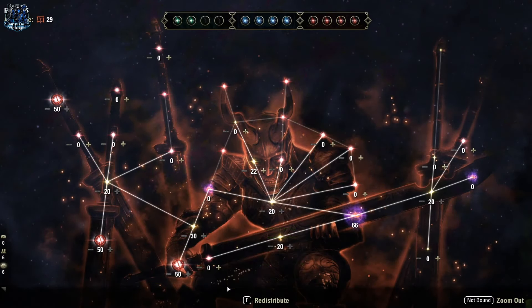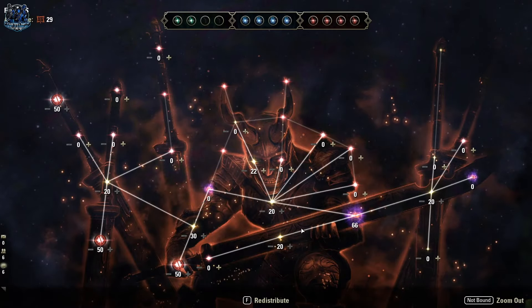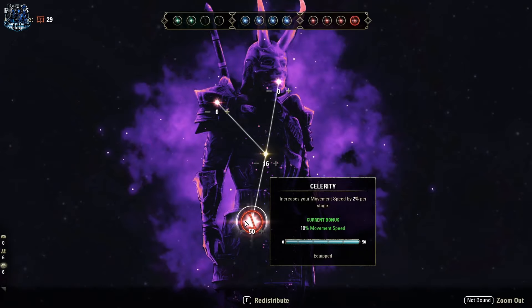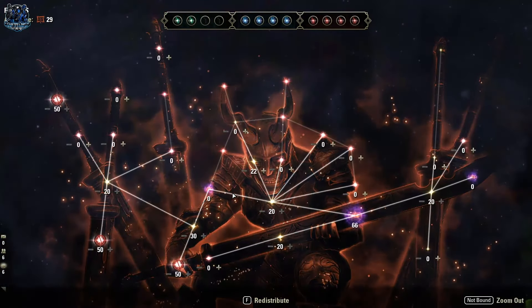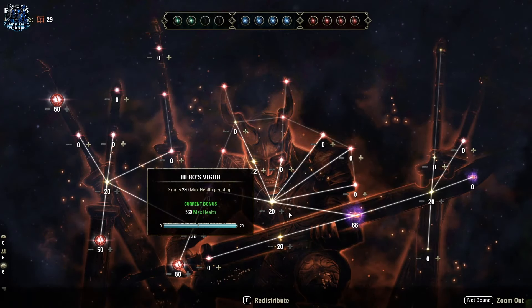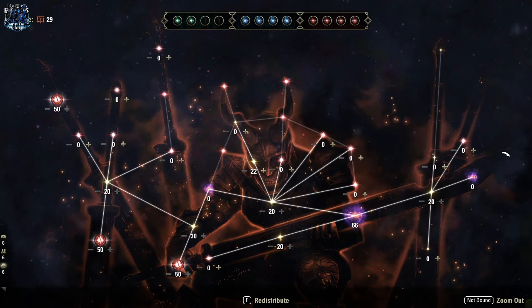On the red tree, start at Tumbling, go over to Defiance, pick up Juggernaut, then come back down and pick up Expert Evasion — those two are big for survivability. Then come over and pick up Sprinter, go up to Hasty, then pick up Celerity, then Hero's Vigor, and then Boundless Vitality. After that, just pick up all the passives you want for this tree. That's it for champion points.